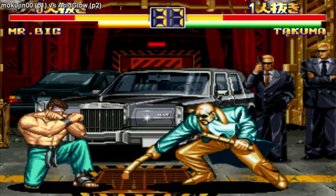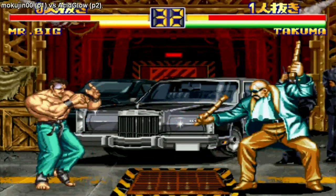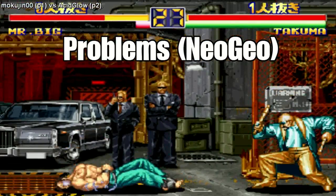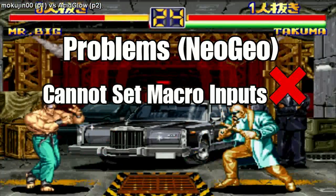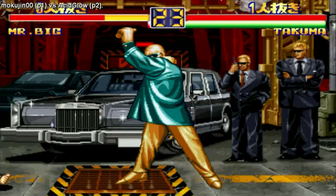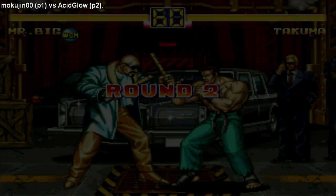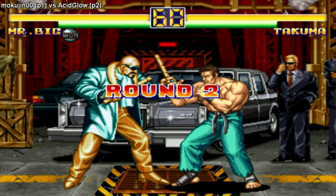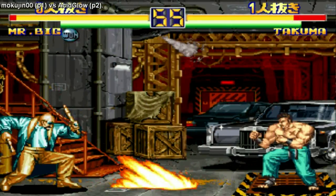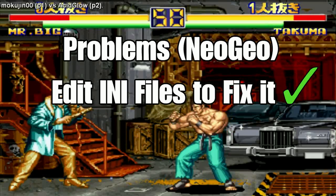Right now I have around three problems with Fightcade, and they're all based around Neo Geo fighting games. My first problem is there are some macros set to ABC, BCD, and ABCD, but when I try to assign a specific button for that macro, it doesn't let me put it on my controller. There's an option to set a key for those macros right there in the emulator, but it's locked for some reason. In order to get it to work, I have to go into the INI files and manually put in a specific key for each macro.